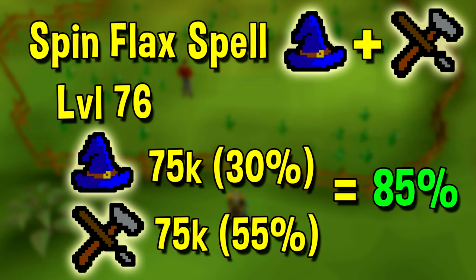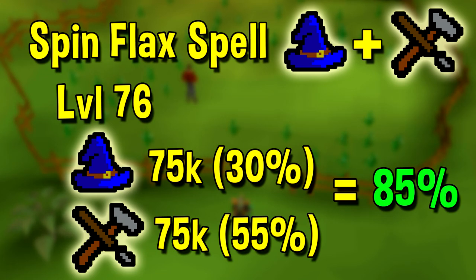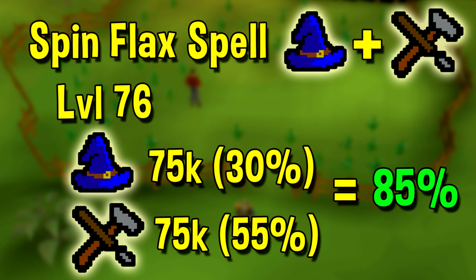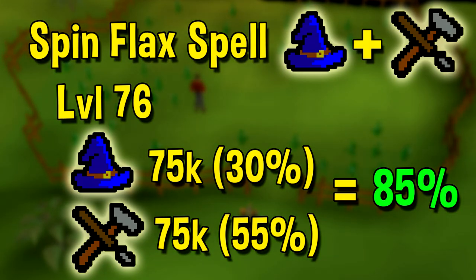Next up we have the spin flax spell, which is a combination magic and crafting training method. Spin flax is available at level 75 magic and 10 crafting, and is more competitive on cost than on experience rates. At all magic levels, the experience rate is roughly the same — around 75k per hour magic and crafting. The big benefit is that it is pretty much a break-even method, which cannot be said for most crafting and magic training methods. Comparing it to ice bursting at 70 magic and cutting sapphires at 20 crafting, you're getting around 30% of the experience of ice bursting and around 55% of the best crafting training method at that level, making it around 85% efficient but costing you way less.